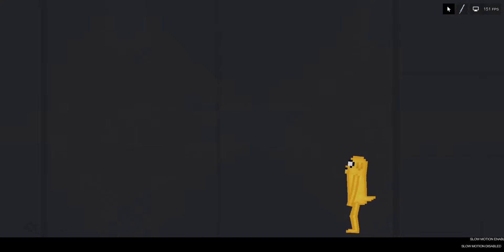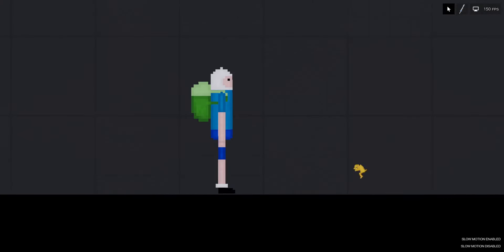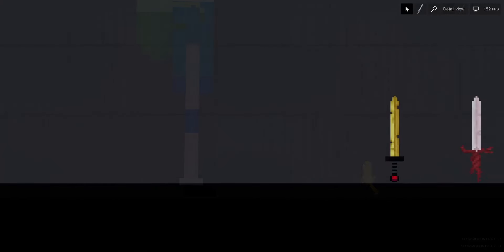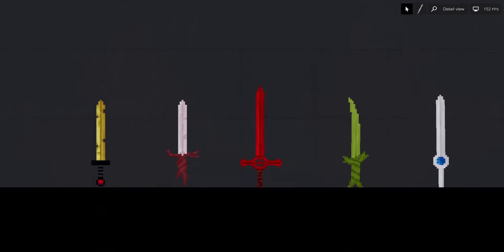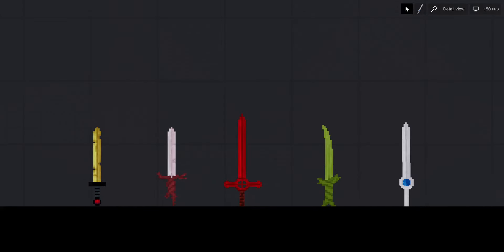I will add a shape-shifting power before releasing the mod tomorrow, which will have the forms of a horse, a chair, and a ball. I may also add skins to Finn as long as I have time before releasing it — comment some ideas for skins. Now we will move on to Finn's swords.